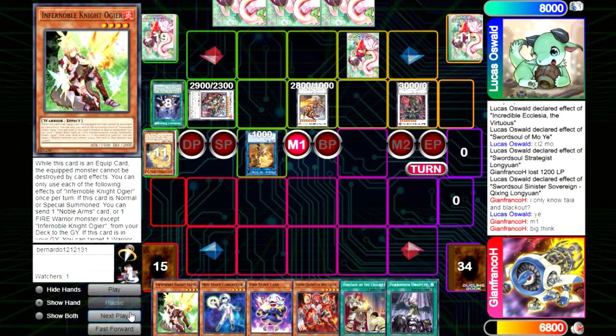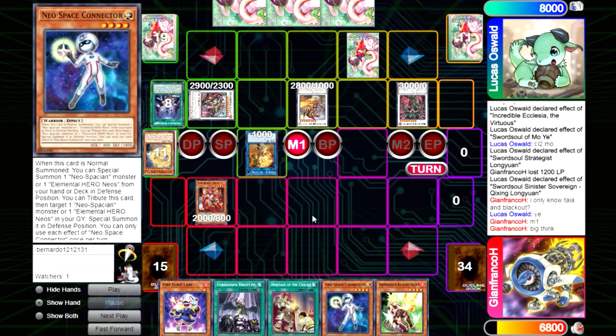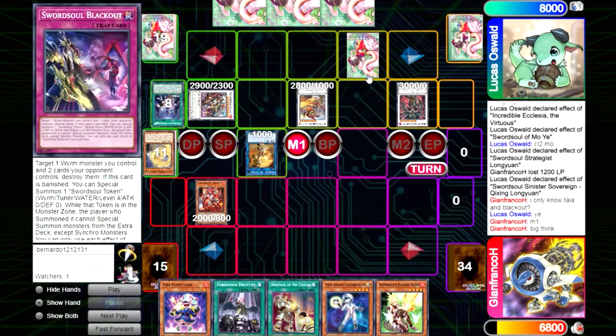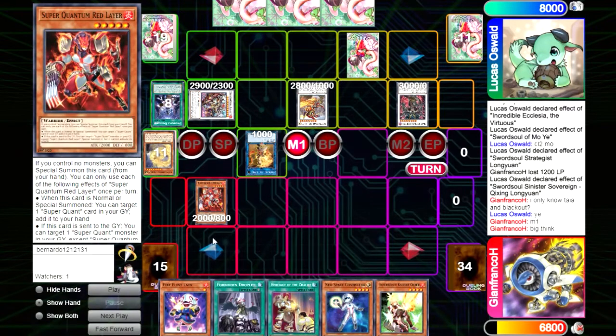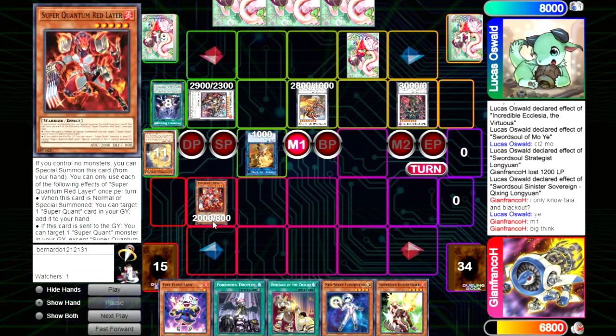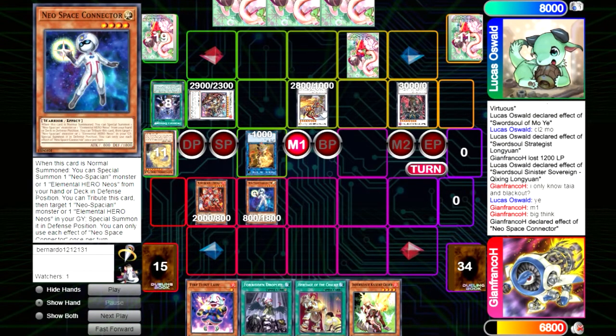Maybe it's not the best play. Now we are deciding to commit Red Layer early — we could also save it in hand in case we predict they are going to blow our two monsters or Soul plus anything else, and then summon it later. We know they have Blackout. We decided no — maybe they won't use it or they want to save it until it's too late. If we already have one warrior, it's going to be dead anyway. So we go with Connector and risk trying to bait Shisha.